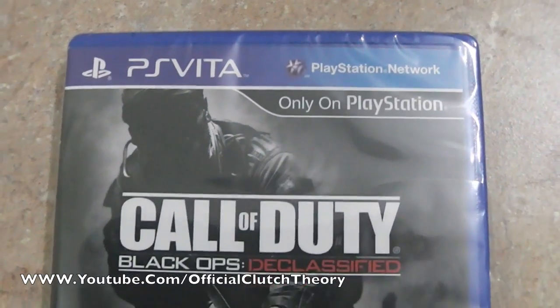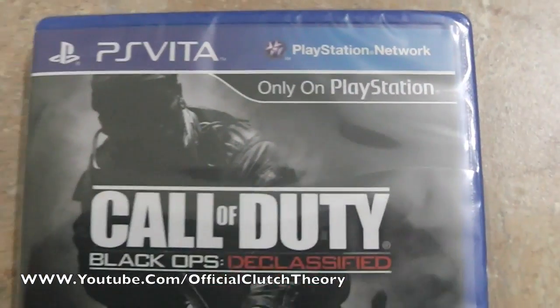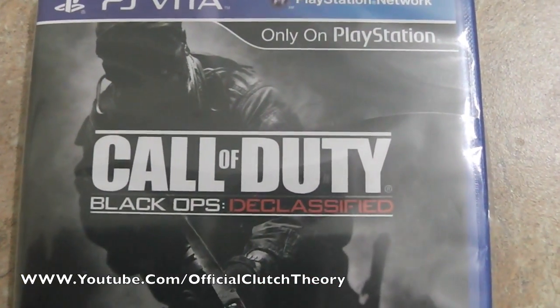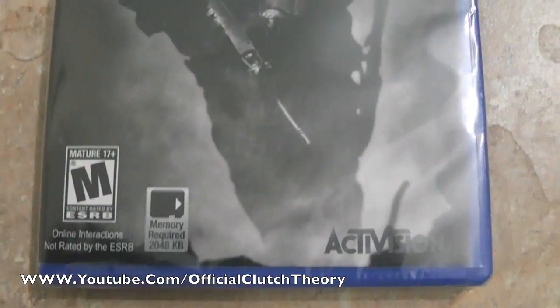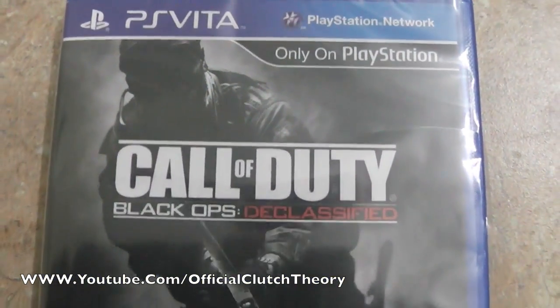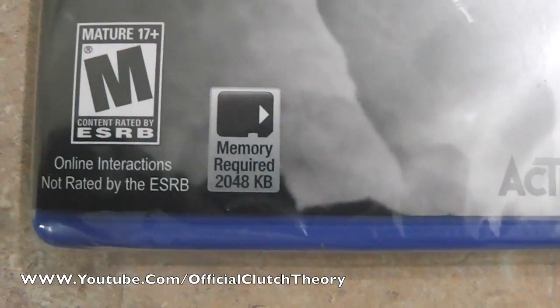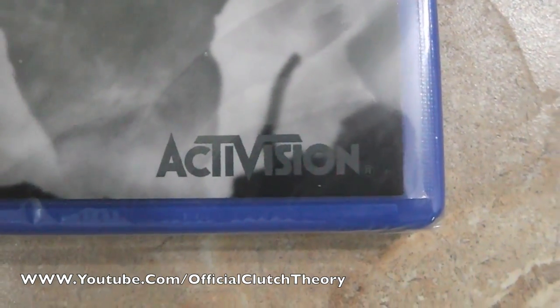I'll give you a rundown of everything on the cover. Right here we have the PlayStation Vita logo, PlayStation Network, only on PlayStation — this game. And it's Call of Duty Black Ops Declassified. Here's your cover art — it's another dark looking cover art like Black Ops 2. And it's rated M for Mature, 17+. Memory required is 2048 KB, so not a lot. And it's by Activision.